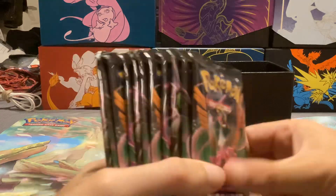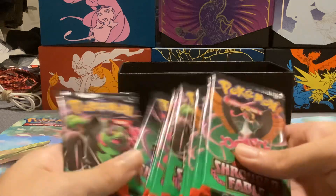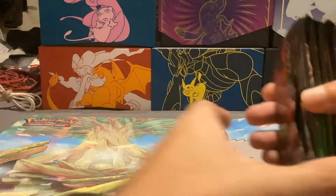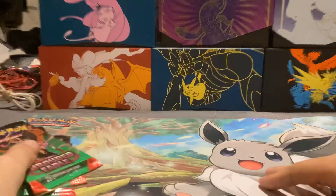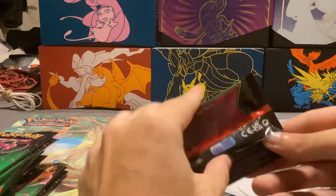And then we have all of our packs — we got 11. That's all that's in the box, so we'll get started. We have a Fez and Dippity Pack.